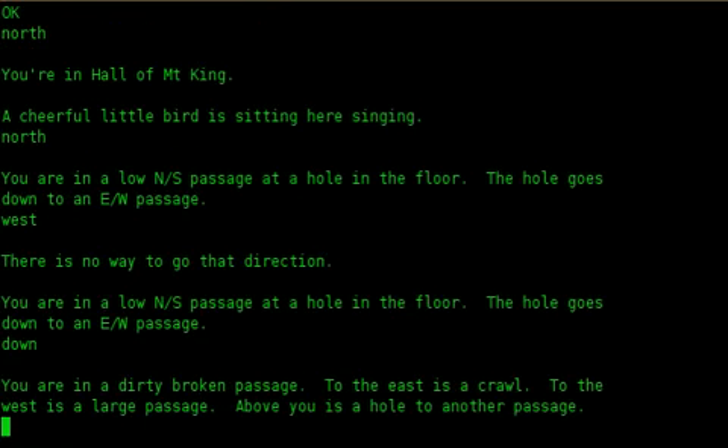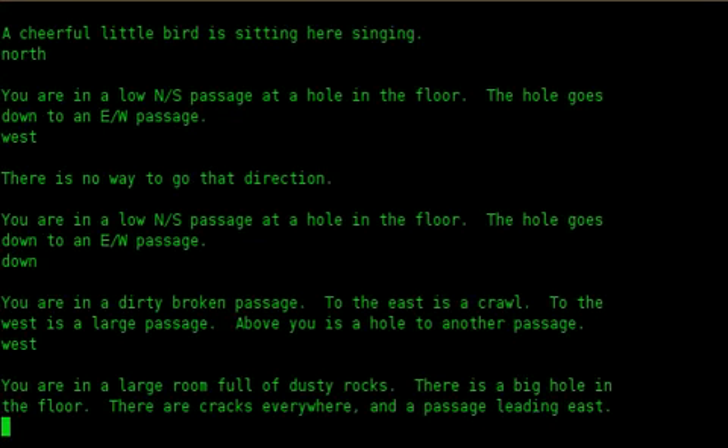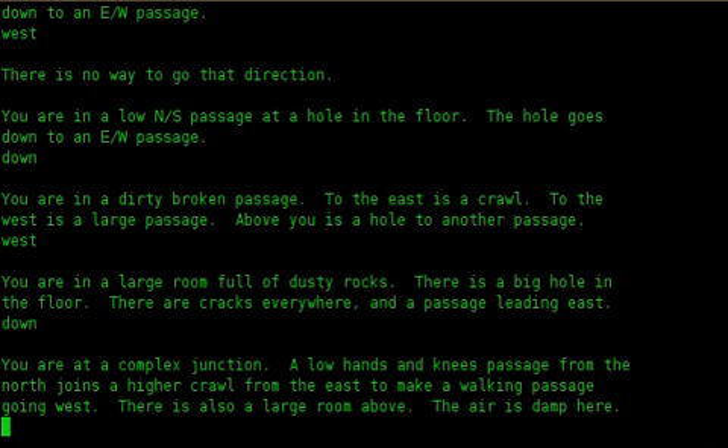East. Down. You are in a dirty broken passage. To the east is a crawl, to the west is a large passage. Above you is a hole to another passage. West. You are in a large room full of dusty rocks. There is a big hole in the floor. There are cracks everywhere and a passage leading east. Down. You are at a complex junction. A low hands-and-knees passage from the north joins a higher crawl from the east to make a walking passage going west. There is also a large room above. There is a dwarf here.